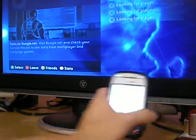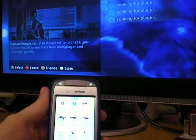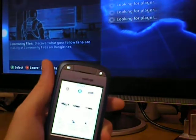Here we have the Verizon XV6800 Windows Mobile 6.0 phone. You can also use Windows Mobile 5.0 and I think all the way back to 2003. As long as you can get Flash Player for it, you can use our Respawn Timer.